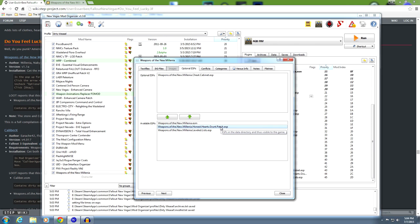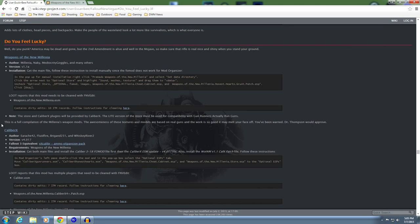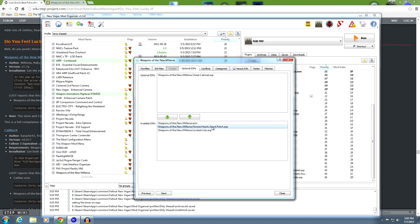If you're not using Caliber X - which will be covered in the next video - leave the Honest Hearts grunt patch here to get the perk benefits. Caliber X already has the grunt perk patch built into it. If you're not planning on using Caliber X, leave this here to get the grunt perk benefits. I'll be installing Caliber X in the next video, so I'm actually going to highlight it and move it up. But I wanted you to have the options: you always want to leave Weapons of the New Millennia ESM and the level list, but the grunt patch is dependent on whether you use Caliber X.